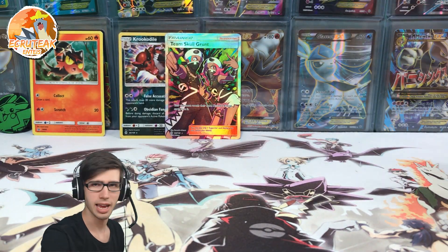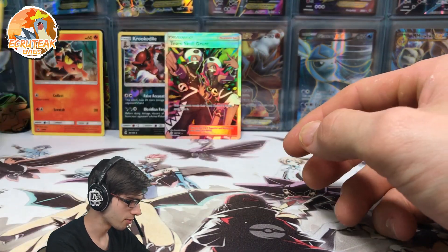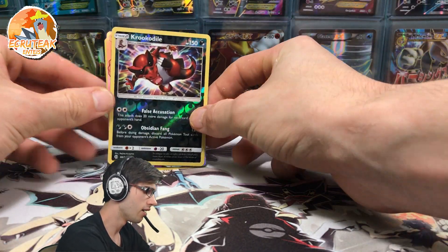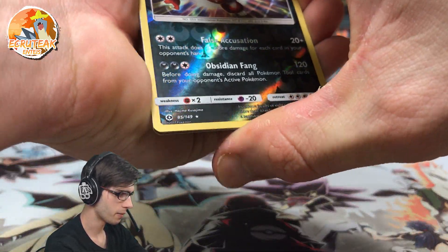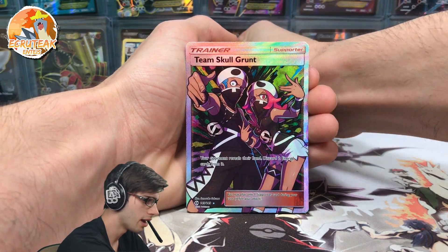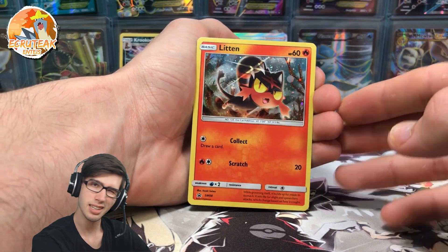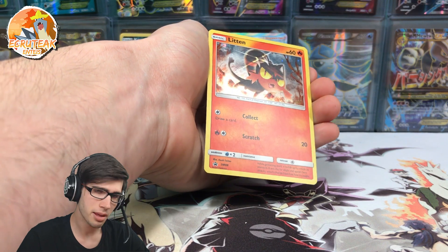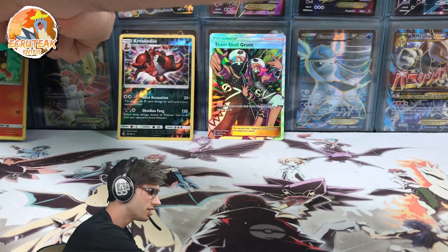So just that one pack came through with the goods for us today. We're rocking five points — the Araquanid could not come through in the competitive pick. Let's have a quick recap: we got the classic Pikachu coin — nothing all too fancy. We got the Krokorok reverse rare — that's one point — and we got the Team Skull Grunt Full Art, which is another four points. That makes five for our score total this week. That's a pretty reasonable benchmark to set, so good luck to the Holo Hunter!